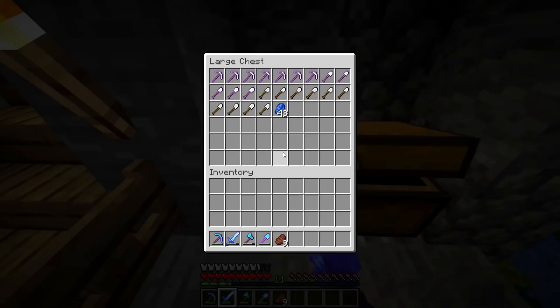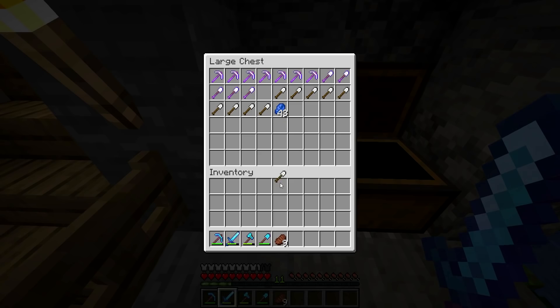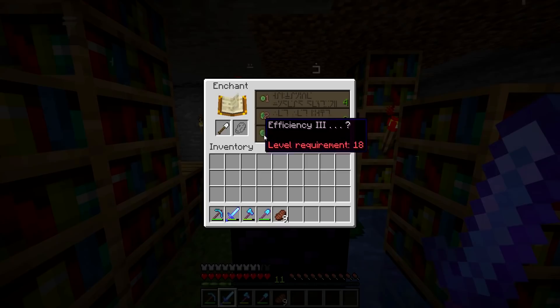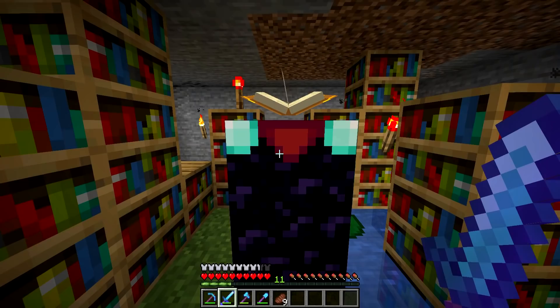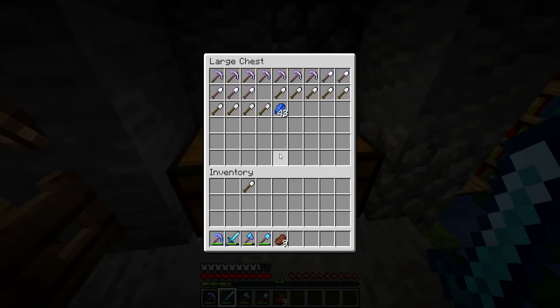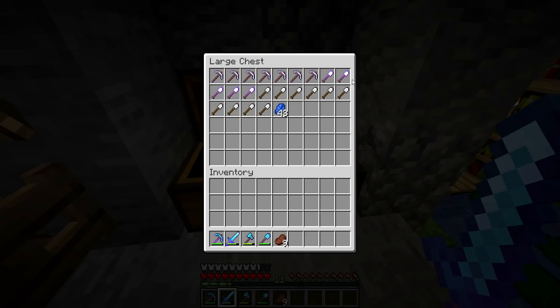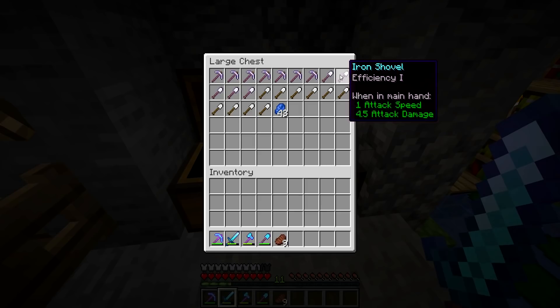I started off doing pickaxes, but then I realized — basically what you do is, if you put the item you want to enchant in here, you don't get a good enchantment. You have to take it out and put a different item in, enchant it, take it out and put the first one back in, and then it'll change the enchantments you can get for it. Excuse me, my throat is really bad today. So I was using a lot of iron doing it on pickaxes, then I realized I can just spend one iron per tool instead of three. That could have been 21 shovels instead of seven pickaxes, so I could have got 21 different enchantments out of that. That was a little bit silly on my part.